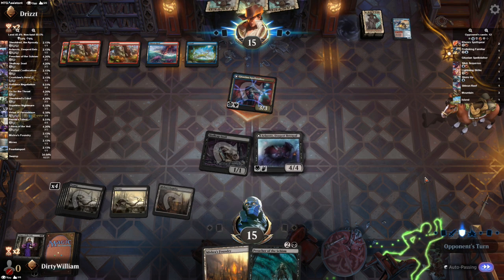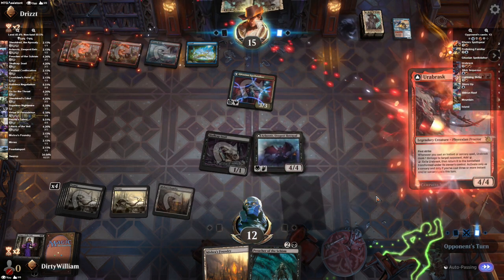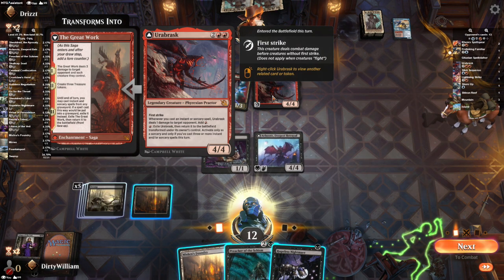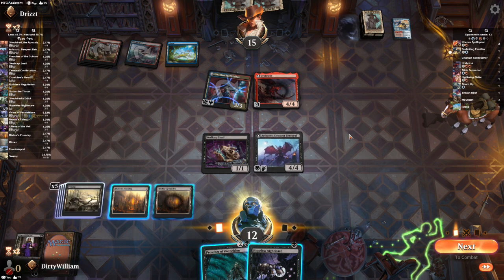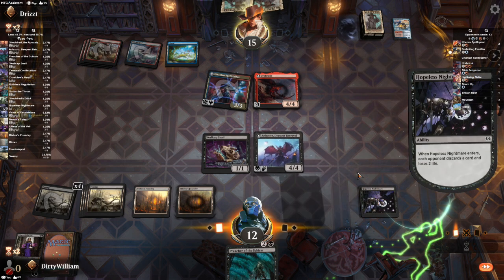No blocks, I'll take it. Cast your spells, pump it up to a 6/6. Rubrask — holy cats. What does that guy do? First Strike. Cast an instant source — 1 damage to target opponent, add red mana. Oh my god, that's crazy. I'm going to do 2 to them with a Hopeless Nightmare and have them discard a card. This is looking pretty grim. I wonder if they have the return target creature to somebody's hand — if they do, I'm conceding because I'm done. We've been playing this for like five years already.